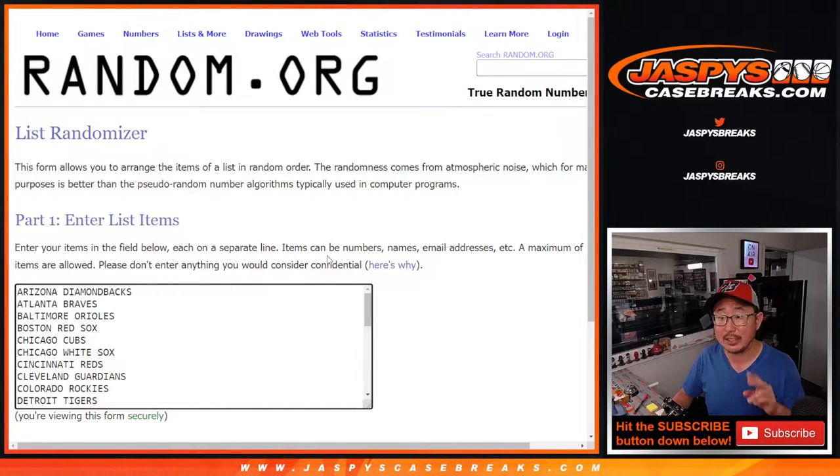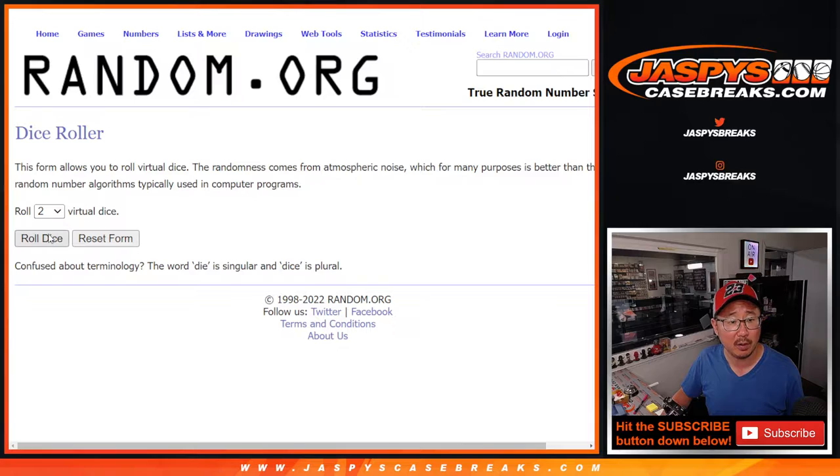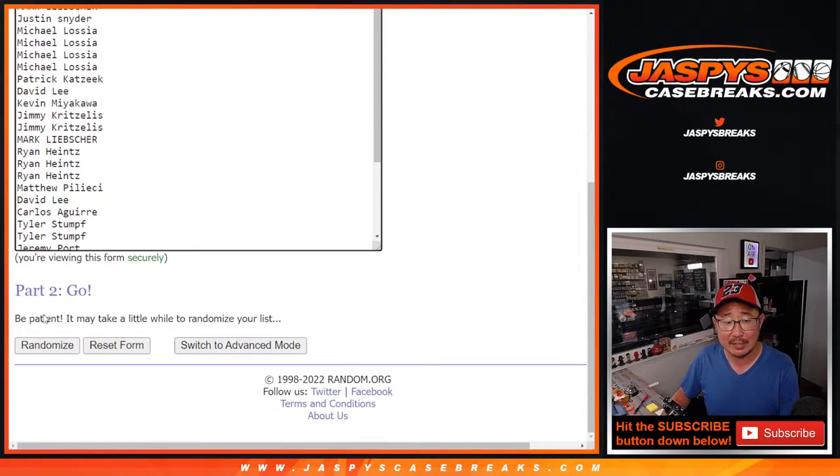All the teams are in, so we've got to do the break first — second dice roll will be for the giveaway part. Let's roll it, randomize it. Three and a four — seven times.